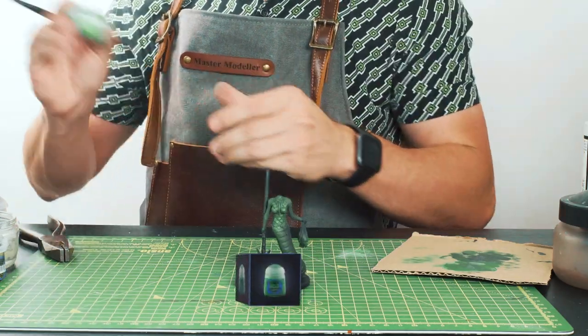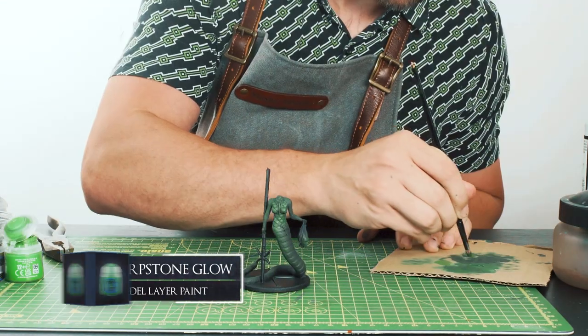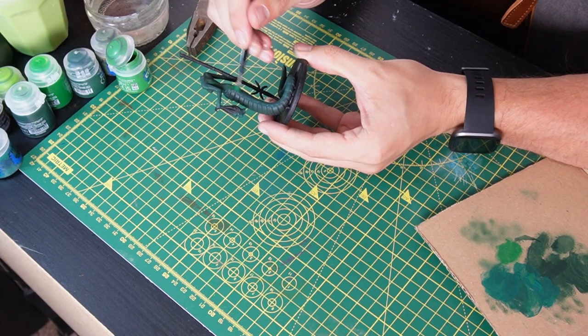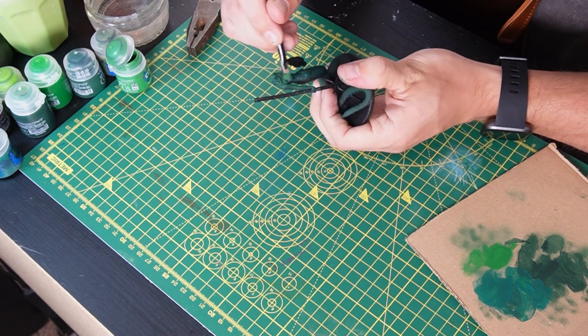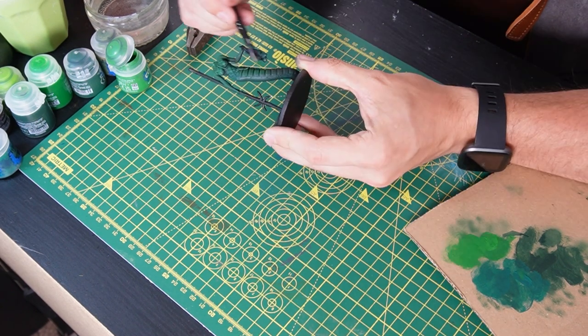Next up is some Warpstone Glow. I saw this colour in the Warhammer shop and instantly thought it would be a perfect poison-type colour to bring out some awesome brighter highlights. Over smaller areas than the Caliban Green and more over the raised parts, I'm just lightly brushing on this vibrant lighter green.